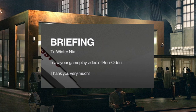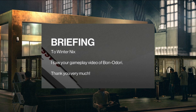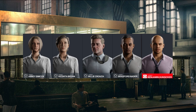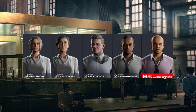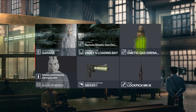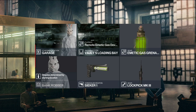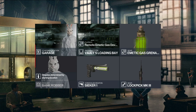Moving on to our briefing: to Winterniks, I saw your gameplay video of Bon Odori — thank you very much. Moving on to our targets: today we have 5 of them, with no stipulations on how we dispatch them or what we wear, so we have a free map. For today's challenge, we'll be starting as the Bank Robber, with a remote Emetic Gas Grenade stored in the loading bay, bringing an Emetic Gas Grenade, our trusty Lockpick, and a Seeker 1.